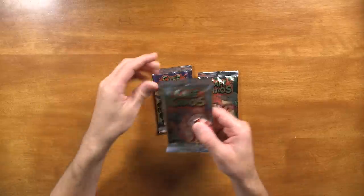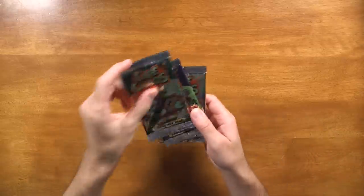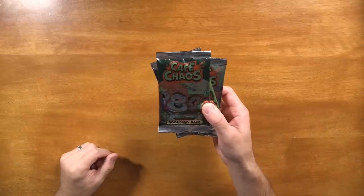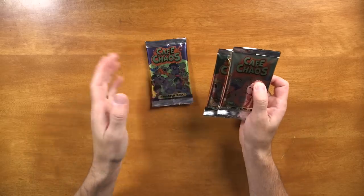Here's the packs. We got Junk Food, we got the Animator pack — which I think will be the coolest — and we got the Sue Boy pack. So let's bust them open and see what's inside. I think we'll save Animator for last and start with some Junk Food.